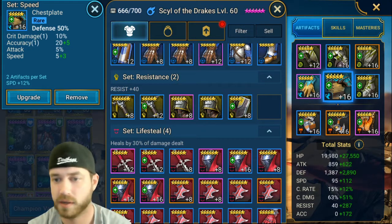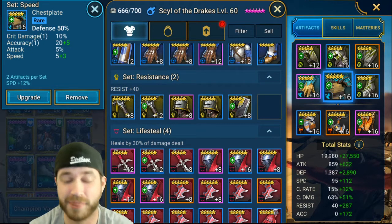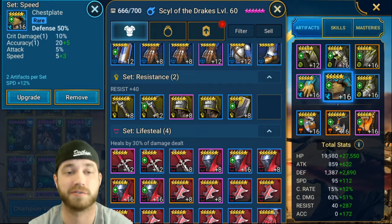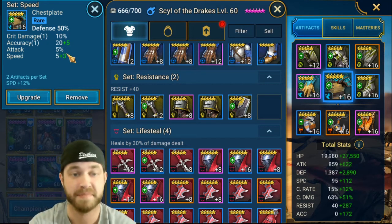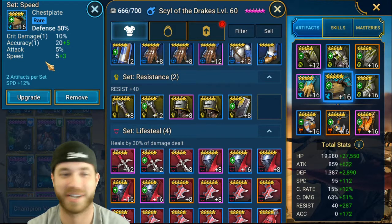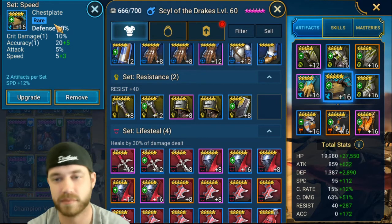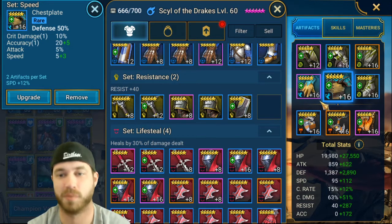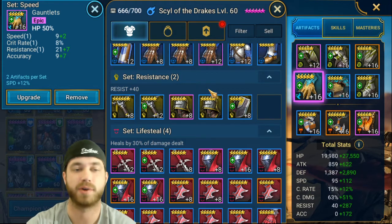With a calculator: 1,387 defense times 0.17 — that's an extra 236 defense by getting this chest piece up to 16. That is a ton of defense for her, just from going level 12 to level 16. The only reason I level there is because I use her all the time. It probably took 10 to 15 attempts — sometimes the RNG is ridiculous — but it was worth it. That silver was worth leveling this piece up to 16.